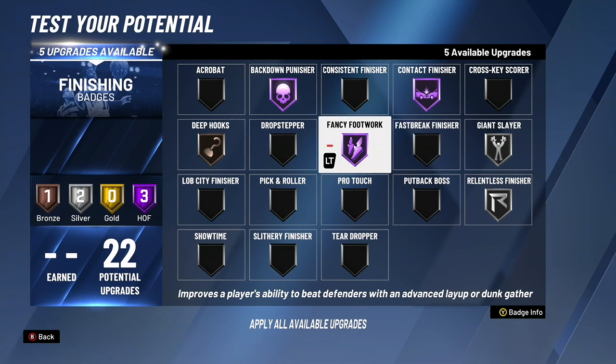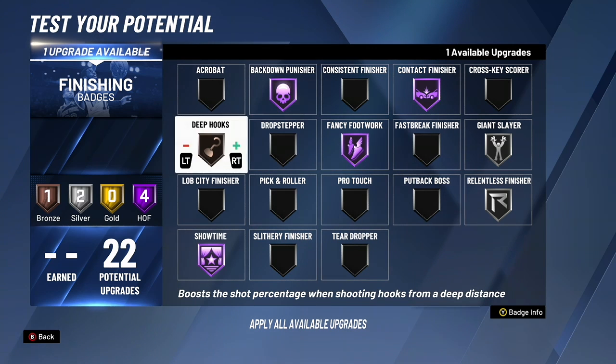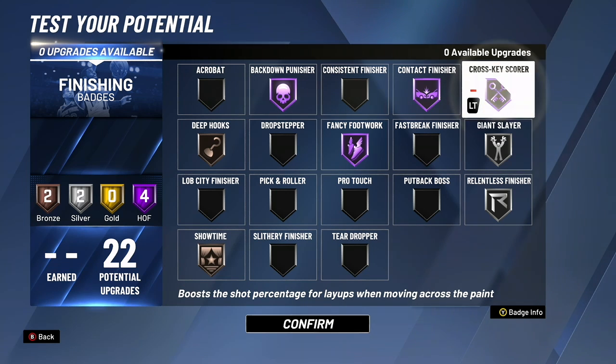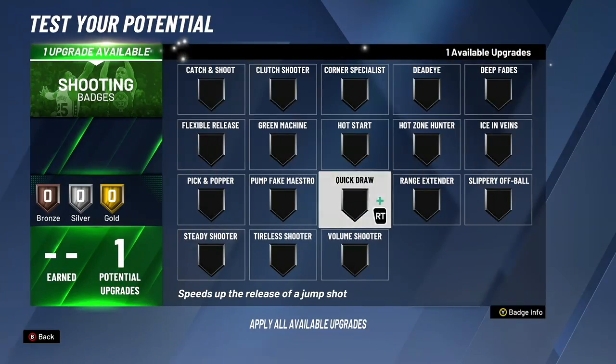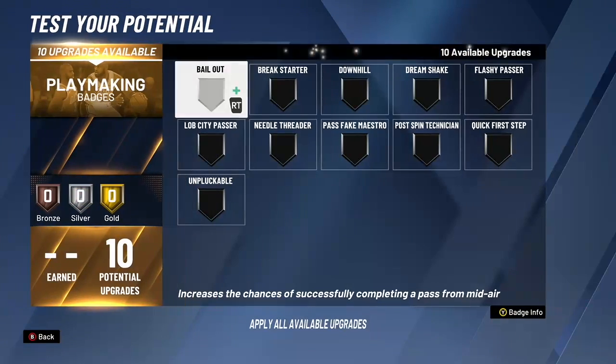I'm just going to show you guys another combo you can do. You can put showtime at Hall of Fame, and then you can put deep hooks at silver. That's another combo you can do. Now let's get into shooting — one quick draw only. You can do deep fades if you want.